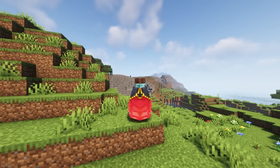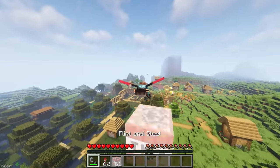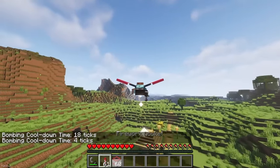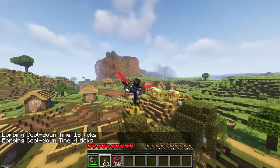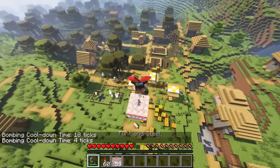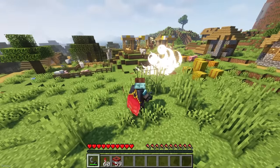With Elytra Bombing, you can ignite and drop TNT while flying. All you need to do is have TNT inside your inventory as well as a Flint and Steel or Fire Charge. When you right-click the igniting item, the TNT will drop, and you can configure the Infusion Time and Cooldown Time. It's going to be fun taking out hostile locations or enemy bases.